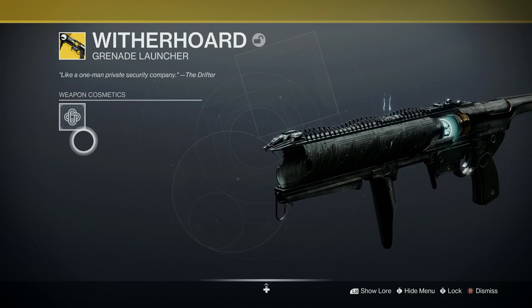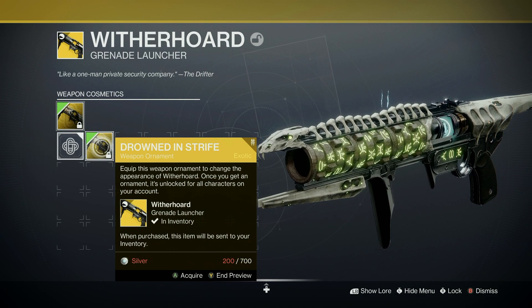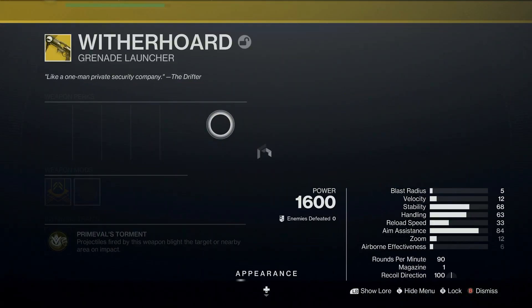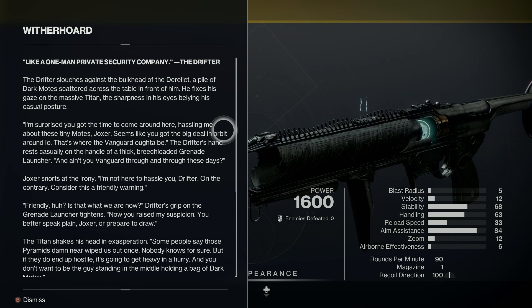You can change the appearance of it. Drained in Strife — that is sick, I like that. And it has lore. Like a one-man private security company — the Drifter.